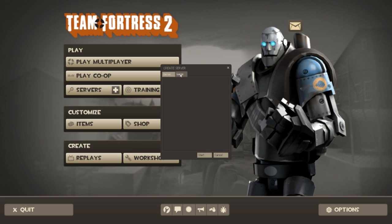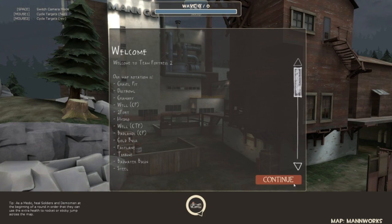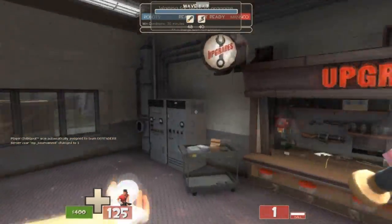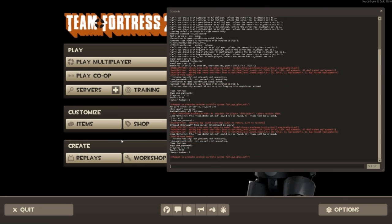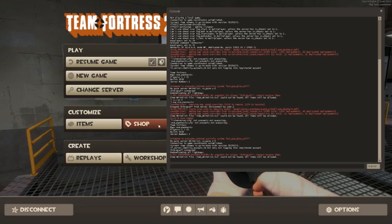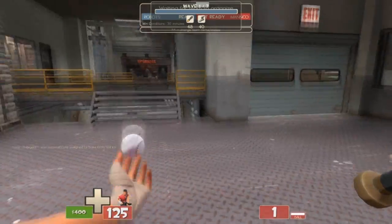Passwords I don't think work with Hamachi. So you start it up, and it loads for a little bit. And this is what it should look like. There are a couple of commands you have to type into the console to get it so other people can actually join you. You type sv_lan 0 — that'll make it so they can join you. And then type map mvm_manworks, and that'll reload it. Then make sure sv_lan 0 again, and then it should work.